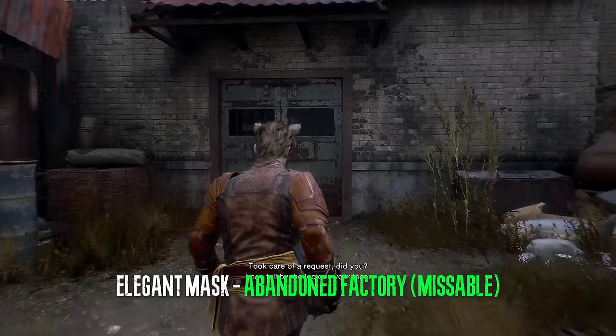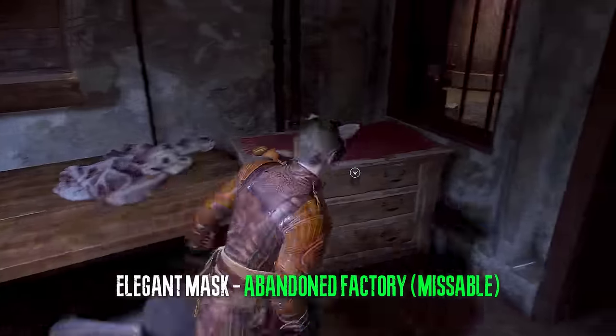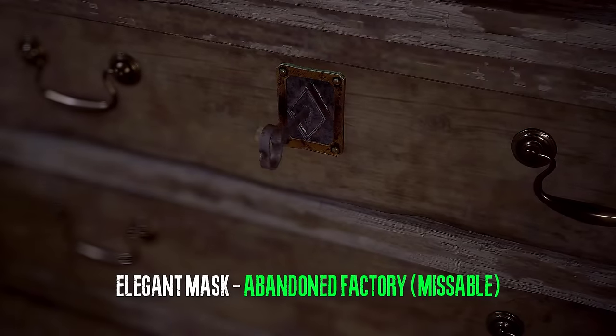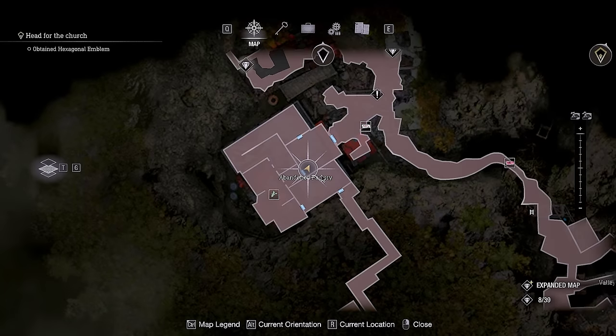After that we're going to get another necessary treasure — use the small key that we acquired in the valley, go through the door and use it on this drawer. This is a missable item: if you don't get it during chapter two or three you won't be able to complete the achievement.